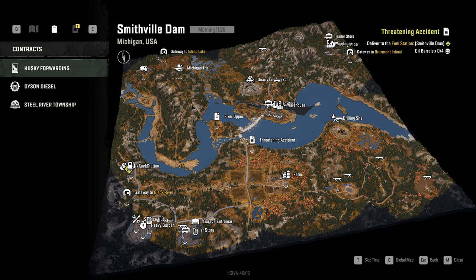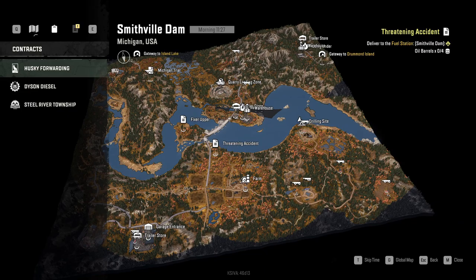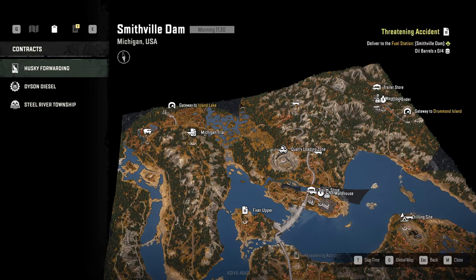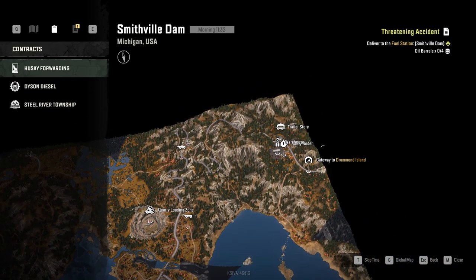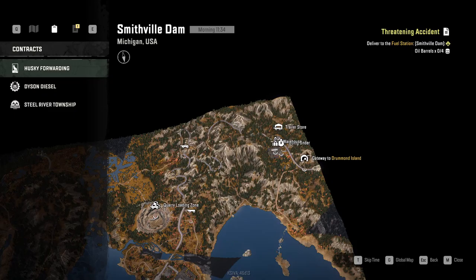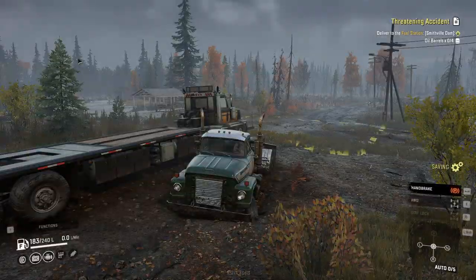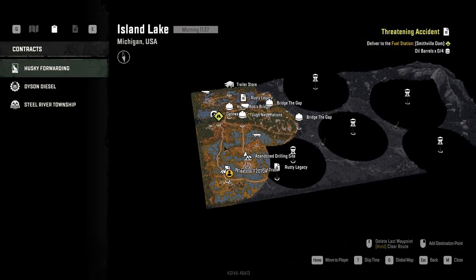That actually puts a fair bit of things in perspective for me because I actually have to think about fuel now. I do recover a lot, but I kind of need to start placing fuel trucks. For Drummond Island we're pretty fine - there's a trailer store there and I think it has a fuel station somewhere. But the map we're in right now, Island Lake, does not.